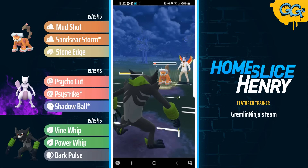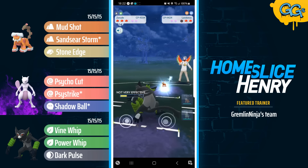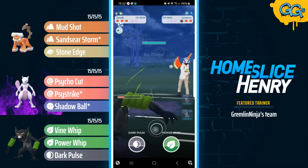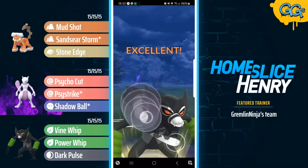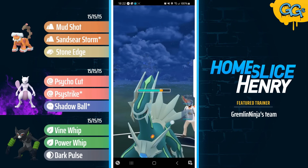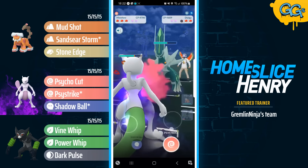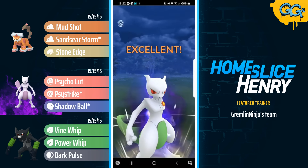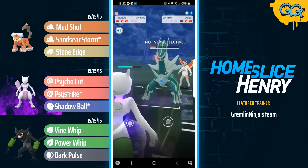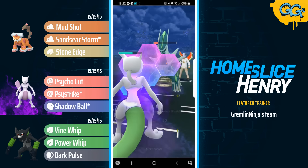The Grass Knot does quite a lot of damage onto the Landorus. Landorus going to bait with the Sandseer Storm, and they're just getting farmed down by the Zarude. Back in comes the Dialga. Zarude is gonna be firing off a debuffed Dark Pulse, so this won't do a ton of damage. Saving the Zarude for later, a pivot into the Shadow Shundo Mewtwo. Going for the Psystrike — that does big damage to the Dialga. Dialga returning fire with the Iron Head.